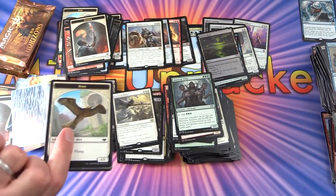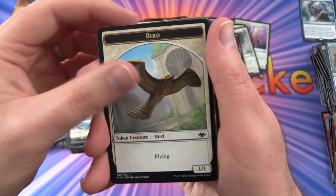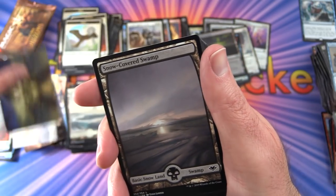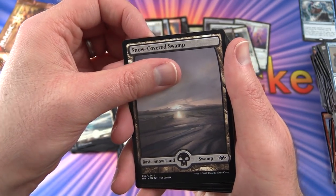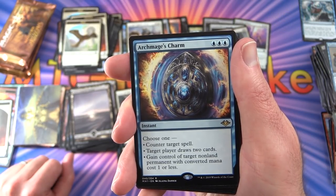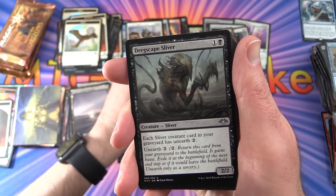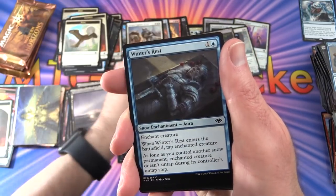Running out of chances but can't say we were hosed — there's a ton of value here. Pack 33: Bird token. Snow-Covered Swamp. The rare is Archmage's Charm — instant for 3: choose one — counter target spell; target player draws two cards; or gain control of target non-land permanent with converted mana cost 1 or less. Also Abominable Treefolk, Dregscape Sliver, and Firebolt.